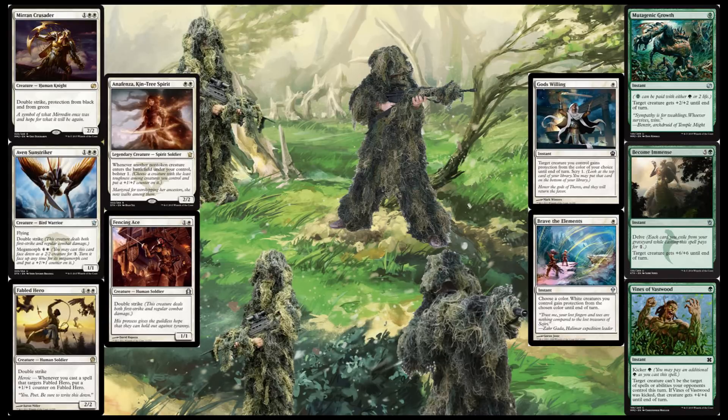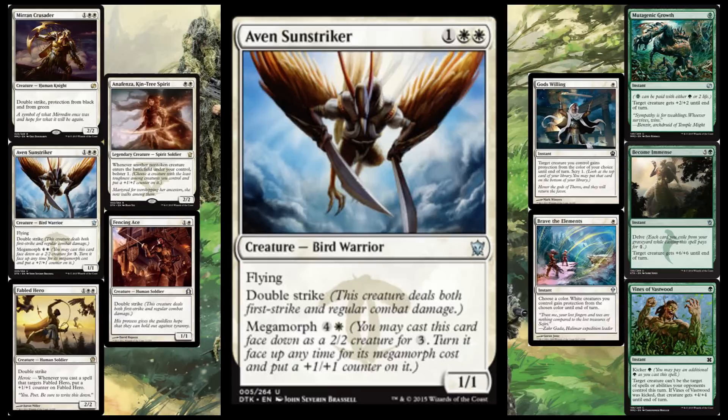Next up we've got a creature that I absolutely hate having in the deck. It's double white with one colorless, so it's a 3-cost, and it's a 1/1 double strike flyer. Who cares about Megamorph — it'll never happen in this deck. I really wish it was like a 2/1, even a 1/2 I would take, or cost 2, or anything other than what it is right now. This is just me looking for another white double striker. Not a fan of that card — I would replace it in a heartbeat if there was something better.